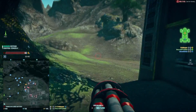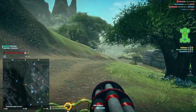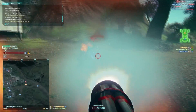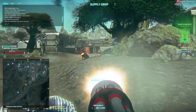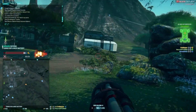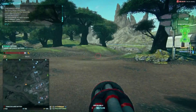Planetside 2 action here - we are on Esamir in a Harasser, got the Vulcan, there's three of us in it, we're all engineers. Got an engineer on the back so should do nicely with the repairs keeping us alive. As that enemy Harasser comes around the corner, he sort of drives into us. We get one of them - one dies - but we see another one jump out. We'll swing back around and see if we can take him down. There's loads of us around in this base so even if we wouldn't have got him, someone would have finished him off.